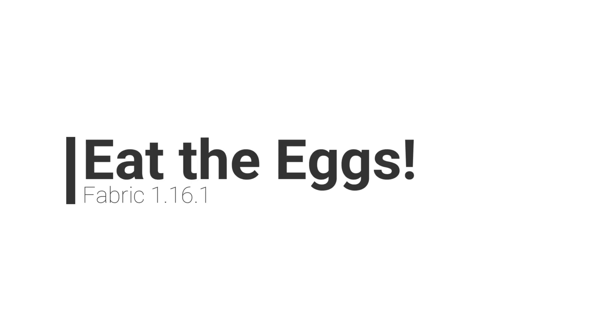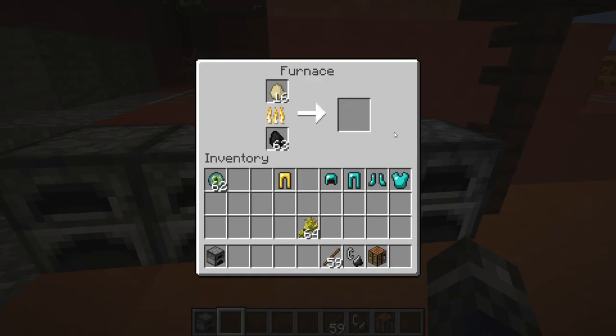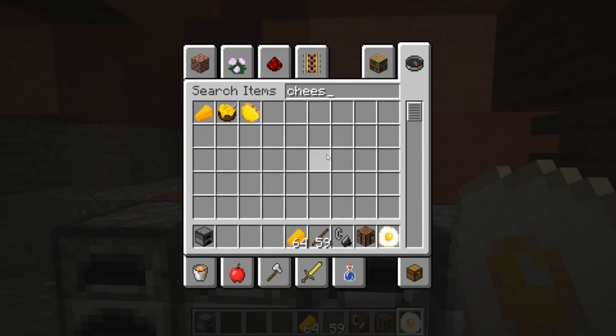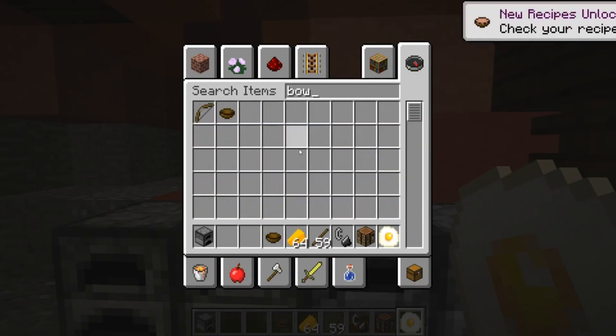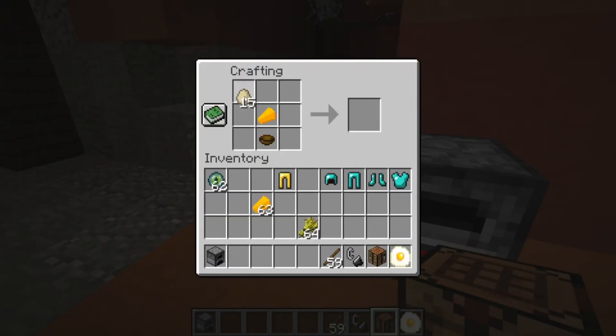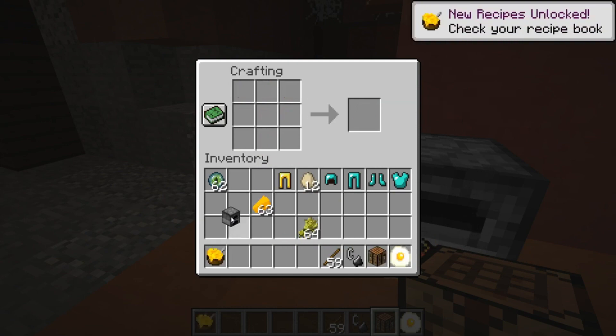Eat the Eggs. This mod solves the problem of eggs being extremely useless in vanilla Minecraft. It adds a collection of new recipes to add more purpose for using eggs in the game, by allowing you to cook a variety of new foods with eggs and more, such as adding bread to the game to let you make toast or egg sandwiches.